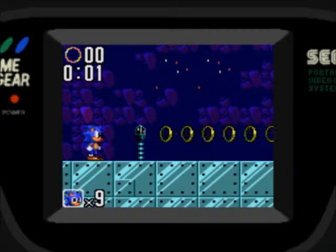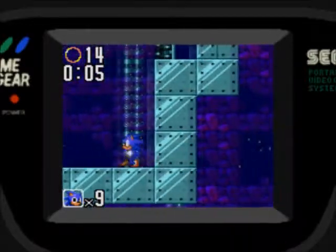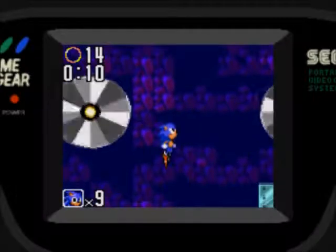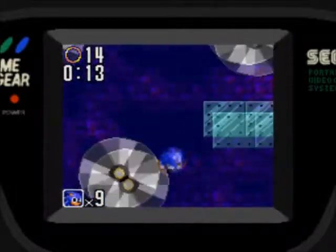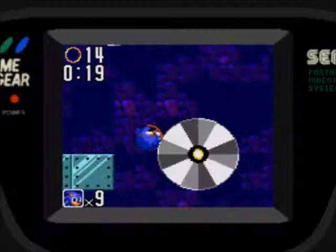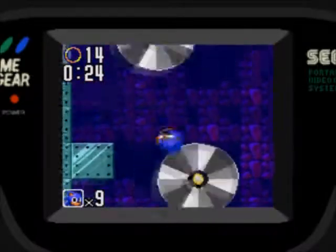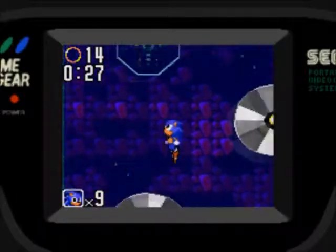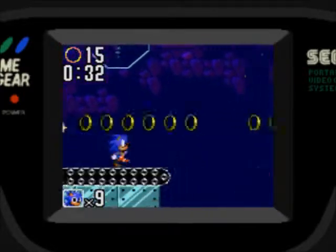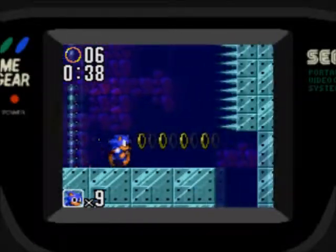Hello ladies and gentlemen, and welcome back to the next part of Sonic the Hedgehog 2 for the Sega Game Gear. We are here in Gimmick Mountain Zone. The gimmick of this level is the spinning discs — you hold the direction you're going so you can speed up and launch yourself up into the air, just like I'm doing right now. And unlike Sonic CD or Sonic the Hedgehog for the Sega Genesis, it's a lot more easier to handle here.